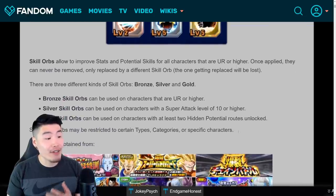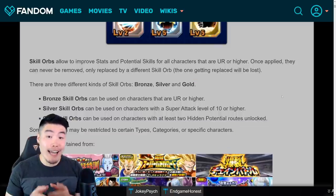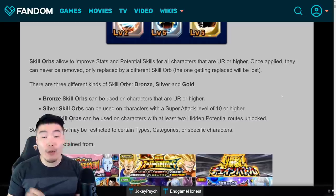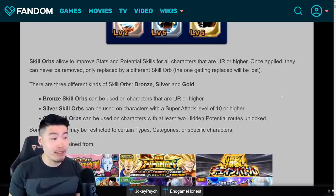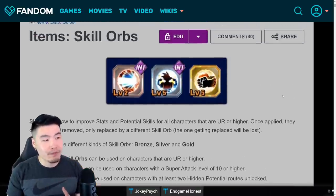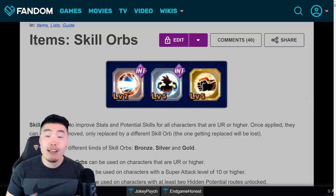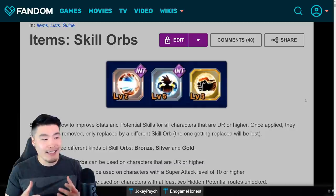The first thing I'm going to do here is read this little paragraph which says: skill orbs allow us to improve stats and potential skills for all characters that are UR rarity or higher. Once applied, they can never be removed, only replaced by a different skill orb. The one getting replaced will be lost. Basically, you can find the skill orb or equipment slots for each character in their hidden potential system.